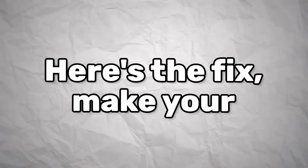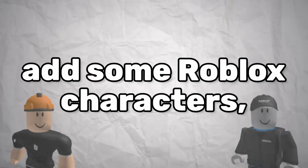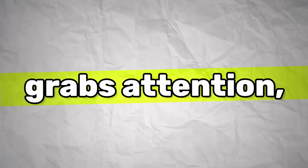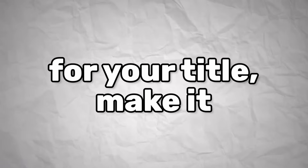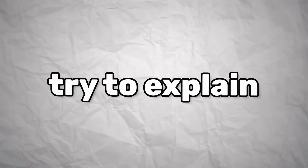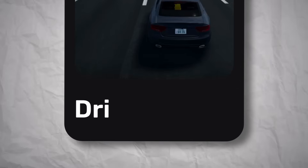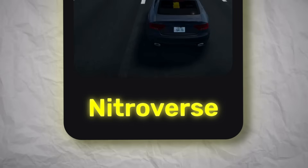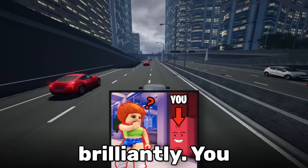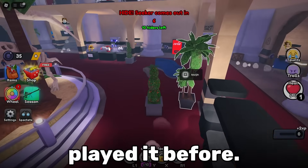Here's the fix. Make your thumbnail pop — use bright colours, add some Roblox characters, ideally get a render, and include text that grabs attention, but not too much text. For your title, make it specific and exciting and try to explain your game as simply as possible with the minimal amount of words and elements in your thumbnail. Games like Hide or Die do this brilliantly. You hear the game's name and you immediately know what it's about, even if you've never played it before.